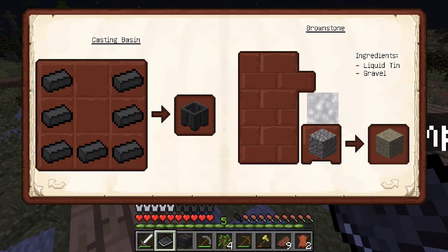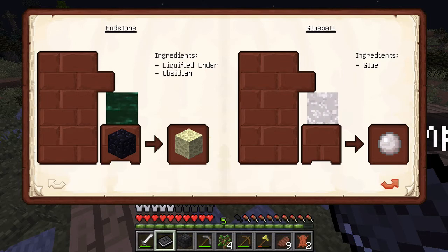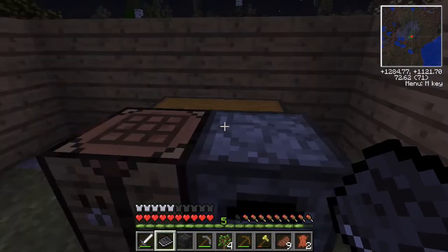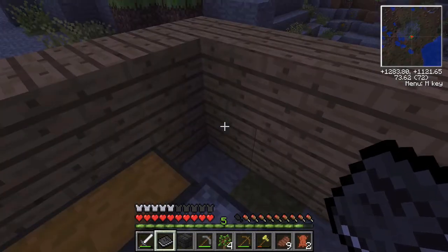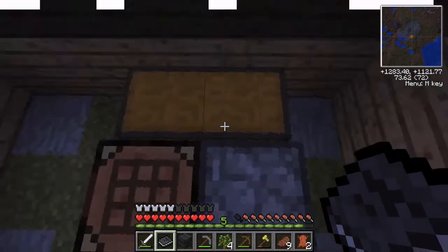There's also brownstone — liquid tin and gravel, I'm not sure what that is but it looks cool. Clear glass, seared stone, glue ball, and you can make ender stone too. Alright, well I guess we can continue making them — it said we need nine.